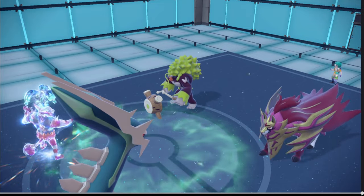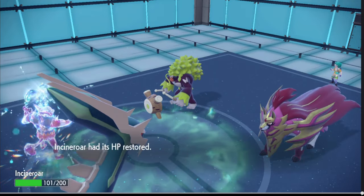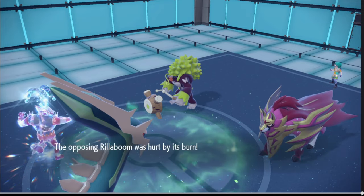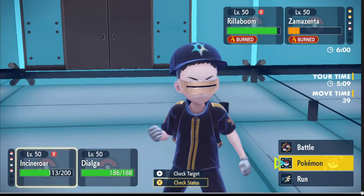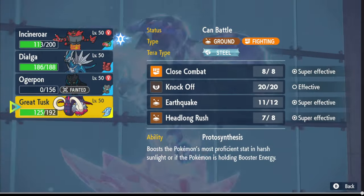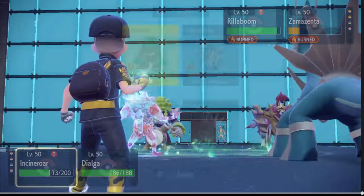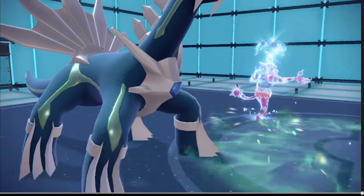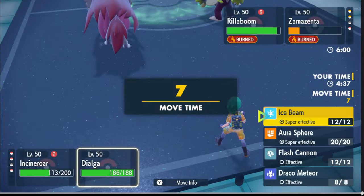Alright, Zamazenta's burned at least — that's good. Problem is we're in a little bit of a pickle though — we're not faster than it. What do we do here? If it's doing that much to my Incineroar, it's gonna destroy my Dialga. I actually need to switch out here. That's Incineroar in the back, right? We Knock Off, Flare Arrows, and pray.